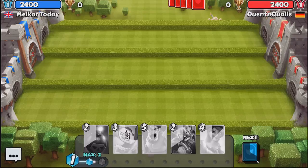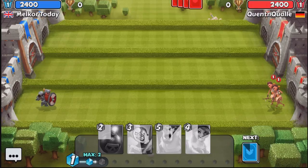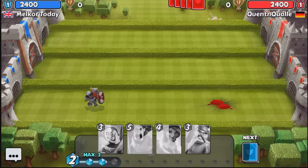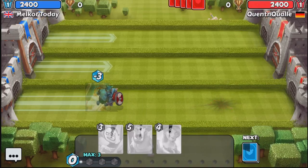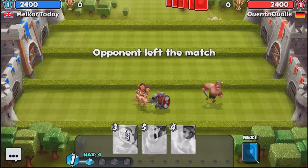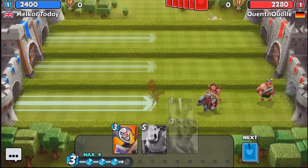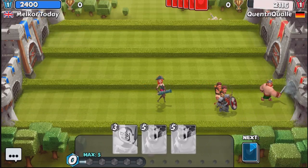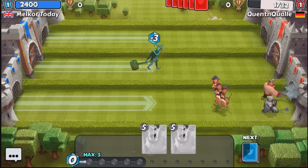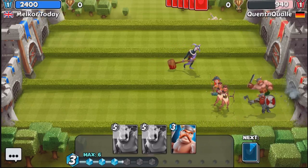We will wait for the mana to build up and drop our dwarf in the background. We don't have much support here, so we use the bomb to drop on those archers and take them out, then put a warrior up front for support. When we get to four, we drop the archers down behind — and our opponent has left the match. Well, that is a shame. We drop down the pirate to assist in destroying that castle, but our opponent has left and is putting up no defence.